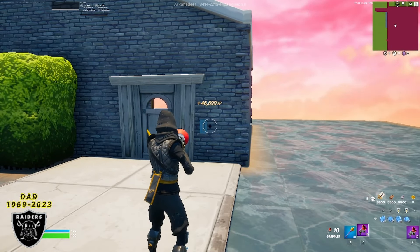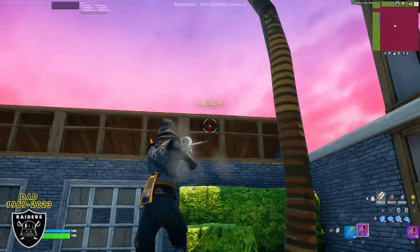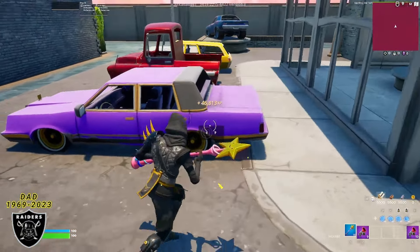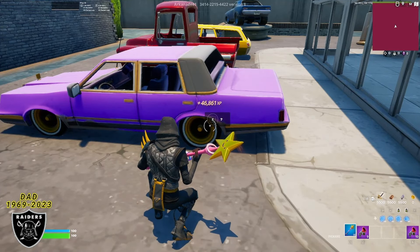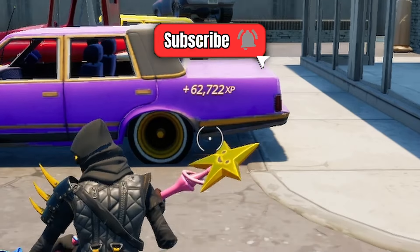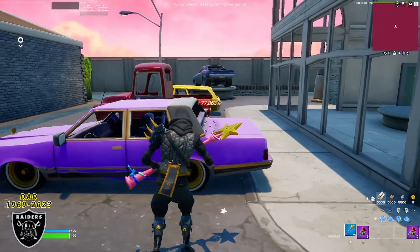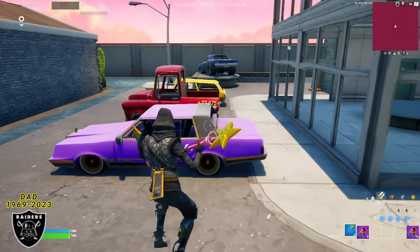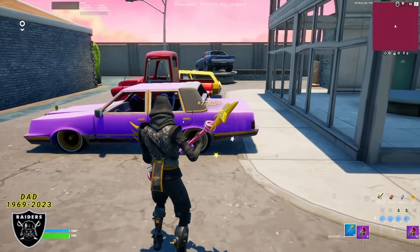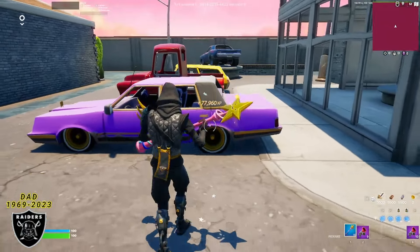Once that XP starts to slow down, you can move on to boost number two. Look left and use your grappler to hop over this little garage door building here. Once you're over this hump, jump down to the pink car and right on the back side, right on the tire, is going to be that second wave of the map — press here for more XP. We're getting the freest XP I have ever seen. We have 80,000 XP in just two minutes — that is much easier than sweating an entire Fortnite game just to get 50,000 XP in BR mode.